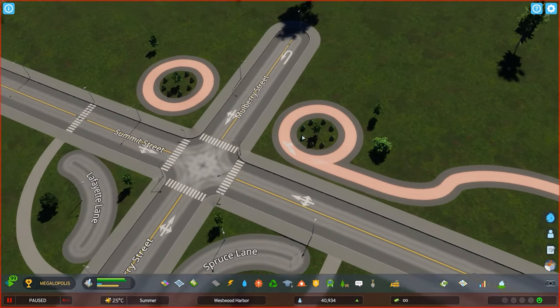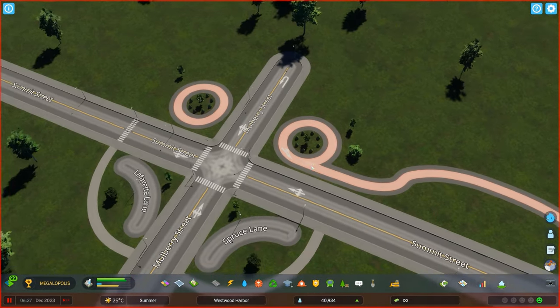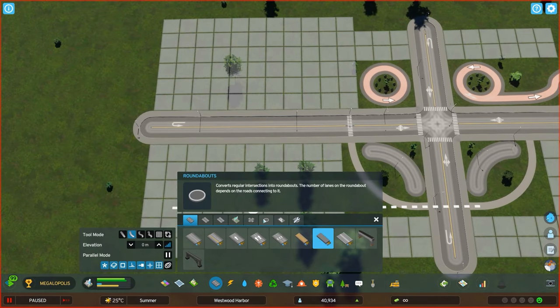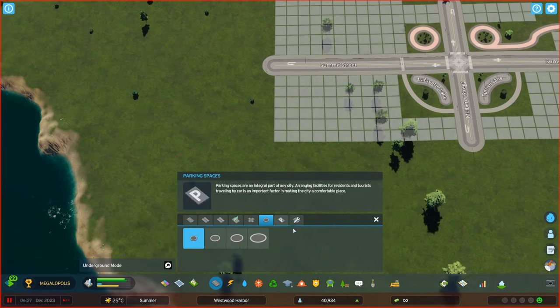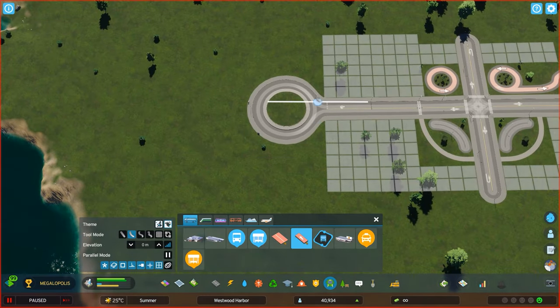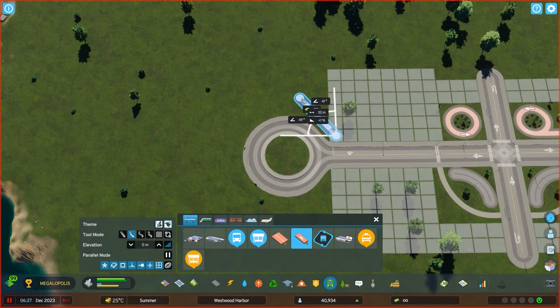I highly encourage you to play around with it. You can put some trees in the middle and it looks super cool. You can also do something like this — if you have a roundabout, you can go in and style around it if you fancy doing so. Just try to utilize this.